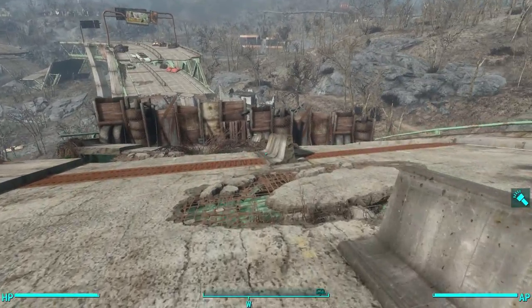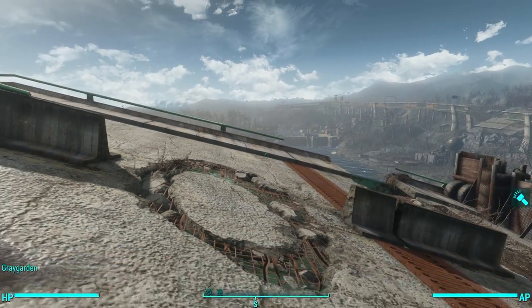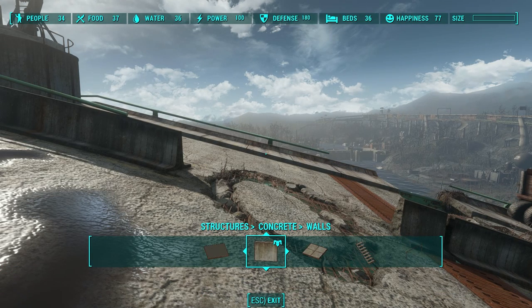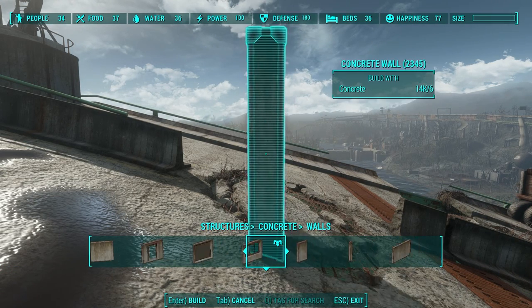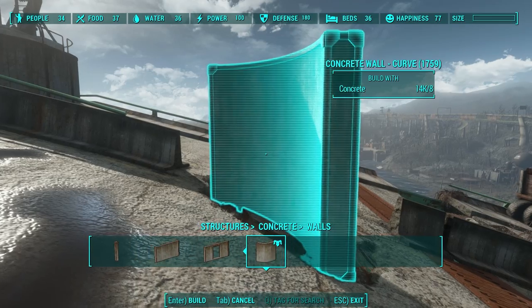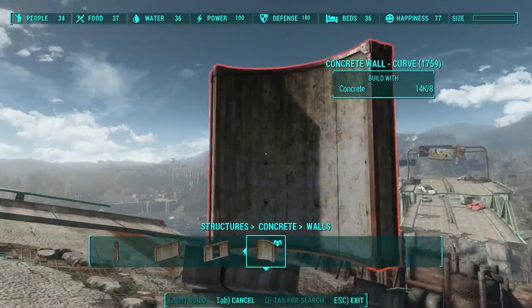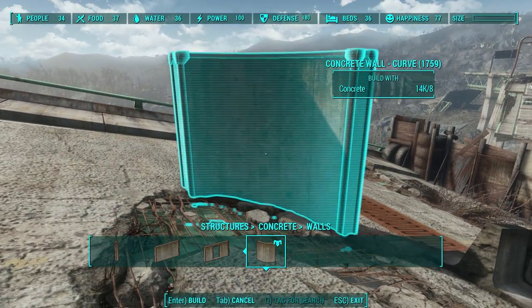It's actually not that tricky at all, so this shouldn't take long. I'll show you how I go about doing it, and you can alter it any way you want to suit your own taste. When you go into the Wasteland Workshop concrete walls, find this wonderful curved piece and set it down there.